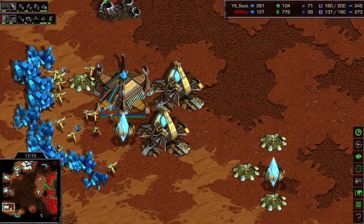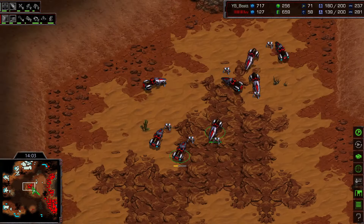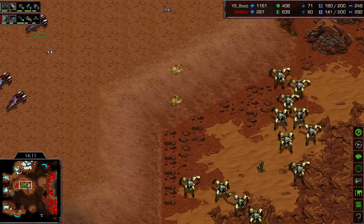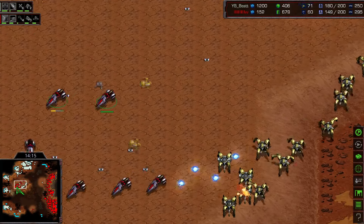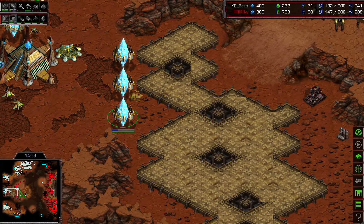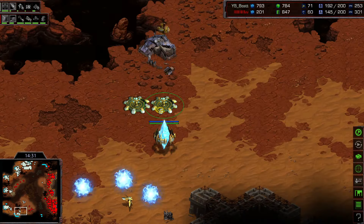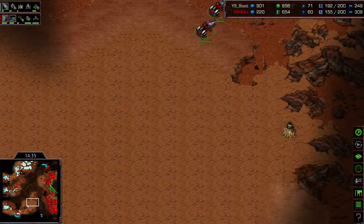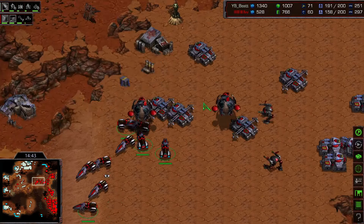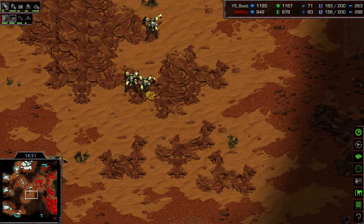Flash moves out with lots of vultures, trying to inflict damage on Best's expansion. Best is great at clearing mines with his dragoons patrolling and taking mine after mine. Two cannons are ready to engage Flash's vultures — a very hard game for Flash. Flash has finally come back to 260 supply but Best is pretty much maxed out. Flash is now moving out and has good upgrades: 1-to-2. Let's check Best's upgrades: one armor and two weapons.